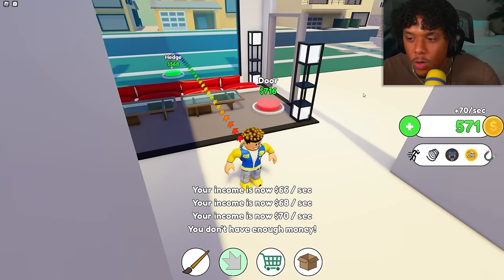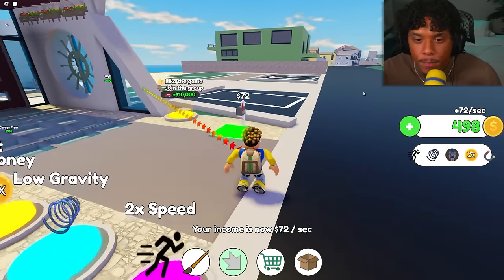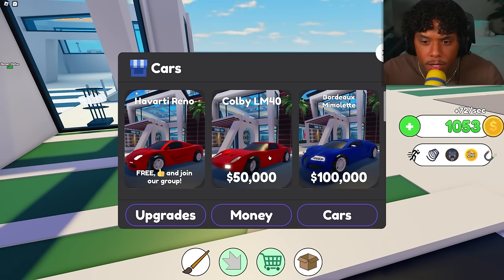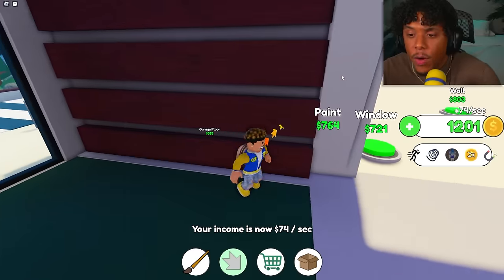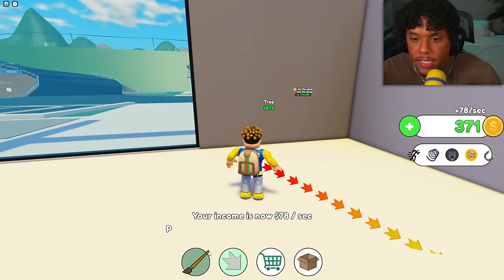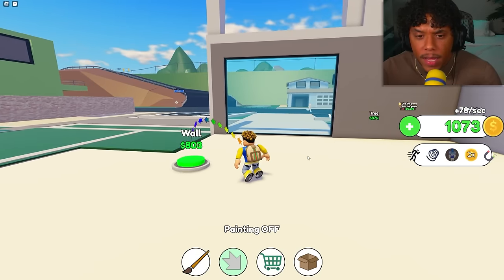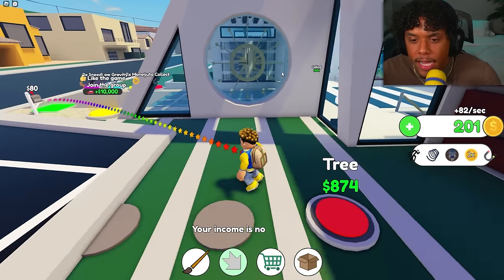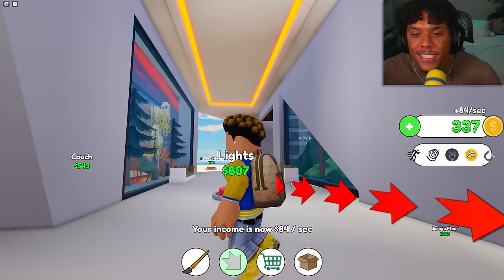I got the tree, walls, windows, carpet, lamps, and tables, then ran out of money again. Let's finish the front yard — hedges, buttons out front. I can see the cars over here: a Bugatti, what looks like a Ford GT, and a bunch of crazy-looking cars we're gonna buy in this video. Someone else walked right into my house like it's a party.